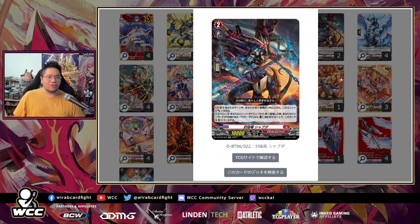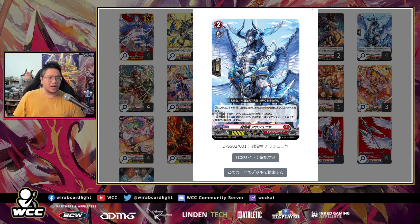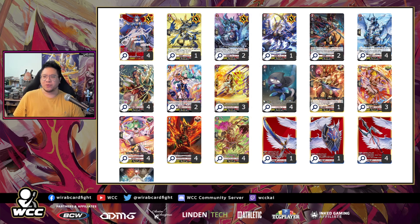One of the new cards is Shibuta, a new dragon. It hits 15k, and has a secondary effect where if you res something from the drop zone and your vanguard is Bavsagra, you counterblast one and call it out — a free 15k beater for CB1. The issue is the deck uses a lot of CB. The other new card is Sheena from Festival Collection; this hits 20k and if you have the left equip too, you can CB1 and get a grade one or less from the drop zone, basically getting more Trick Moons.